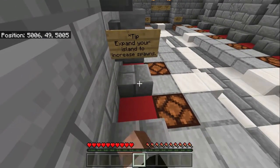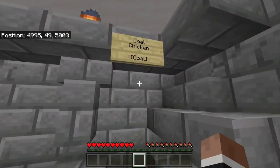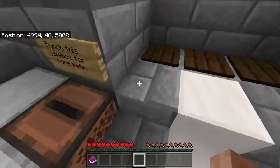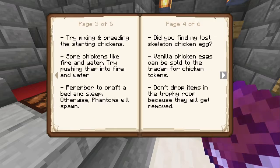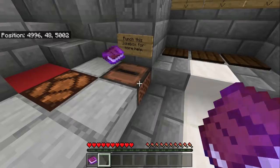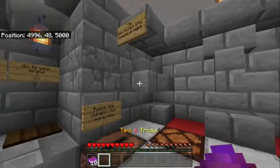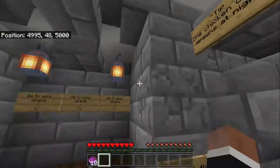Tip: expand your island to increase spawns — I wouldn't have guessed that. Coal chicken — cool! Really punch this jukebox for more help. There are nine tips and tricks. Tip: only one chicken spawns at night.